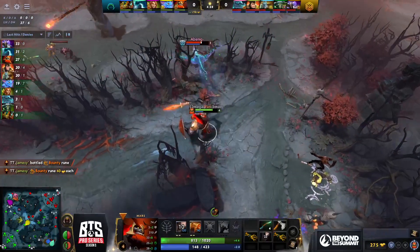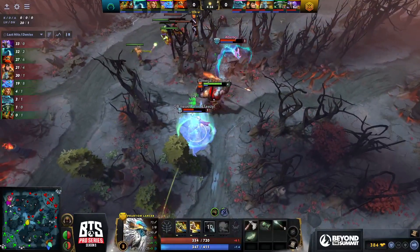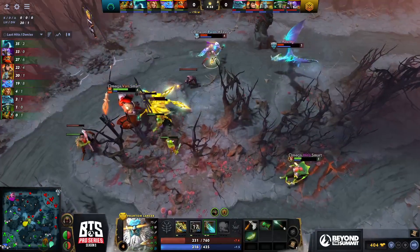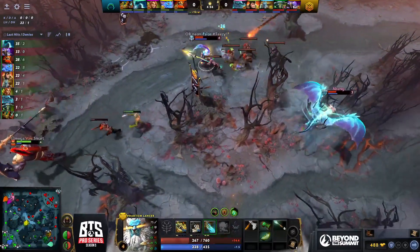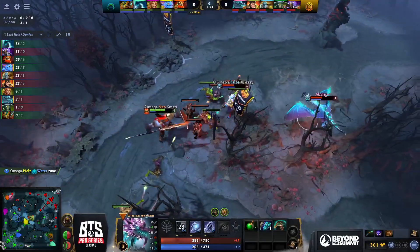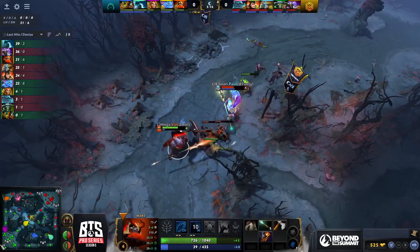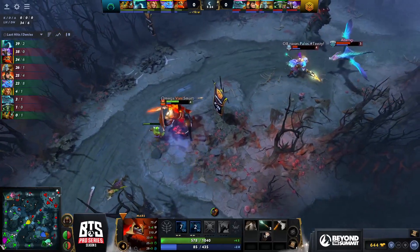Top lane — a Bang should be fine; the Spear from Van didn't land. Shackles are out, Palos tries to get very aggressive but a Bang has Cold Embrace and backs off safely. Omega might be able to press pressure now — Palos hasn't had the greatest time. Cold Embrace is back up for a Bang so they likely won't have enough damage anyway. This is still an important lane for Omega — PL doesn't flash farm too quickly, can jump from camp to camp with Phantom Rush. Had Wind Ranger been around with a Power Shot, that might have been a kill on Palos.